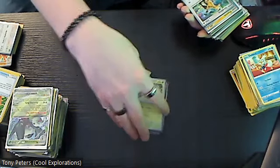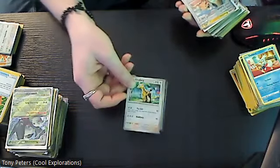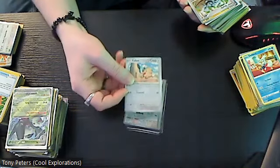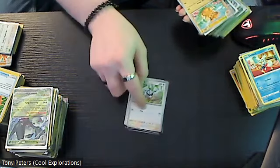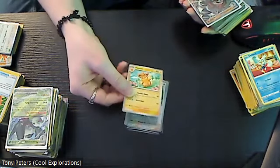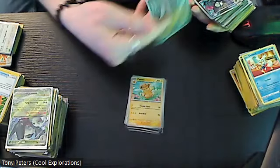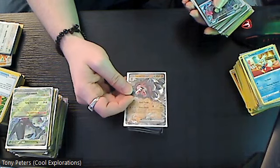Sprigatito is about a three dollar card. Then reverse holo Girafarig, reverse holo Cufant, reverse holo Starly, reverse holo Pawmo, and then we have a three dollar card which is the Lokix EX.